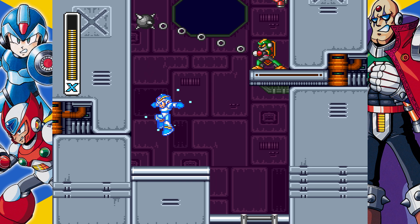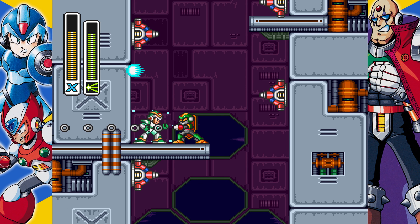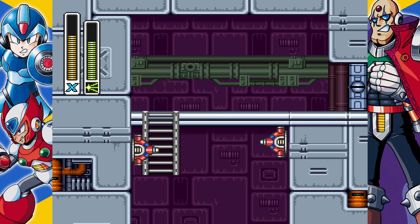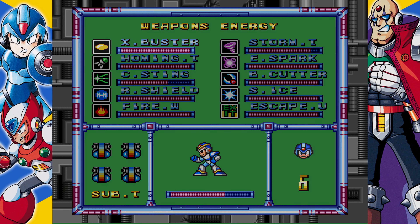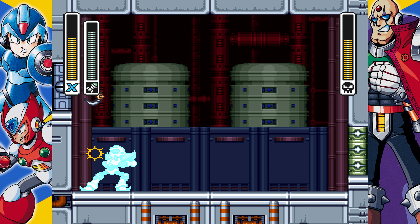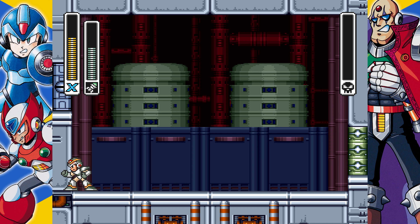Here is one of the hardest parts of a Buster-only run, which I still haven't completed myself. My advice is: charge up the Chameleon Sting and just skip it all — it's really useful. You might notice there's a door there, because this is a refight! We're fighting Boomer Kuwanger. Unlike most Mega Man games, the boss refights in this game are interspersed throughout the Sigma stages rather than in their own secluded room with teleporters — like Mega Man 1, and unlike almost all the rest.